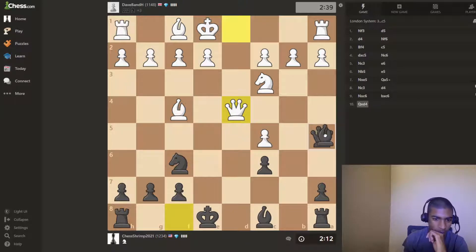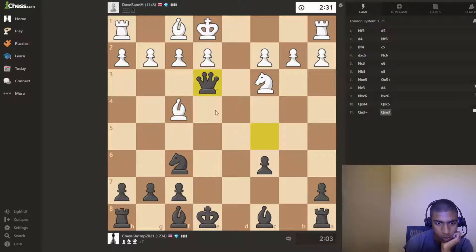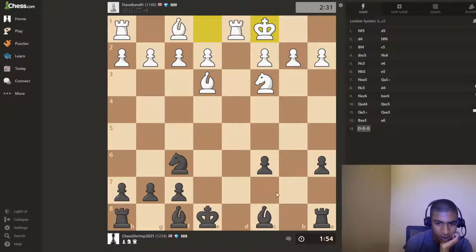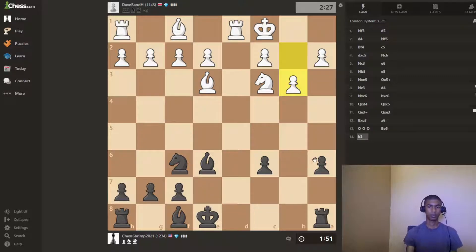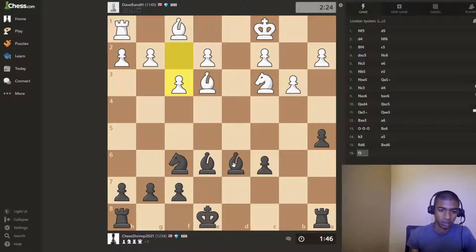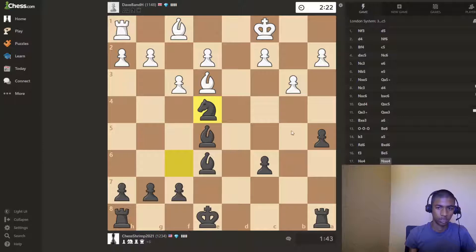Okay, bishop takes here, queen takes there — which one's better? Bishop is better, right? I'll take with the queen because I want to offer a queen trade, because this person is very aggressive. That was weird. Let's just go a6. That's also weird — why would you go there? Now we're lining up our bishops. And now let's go a5, bishop to e7, and castle. Thank you for that rook. That was weird.